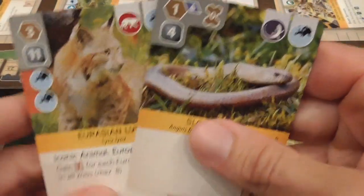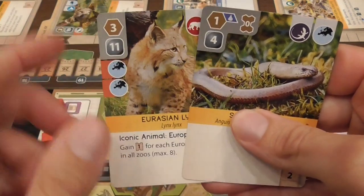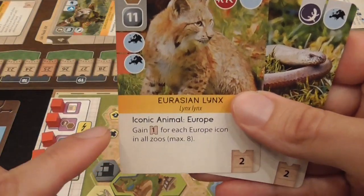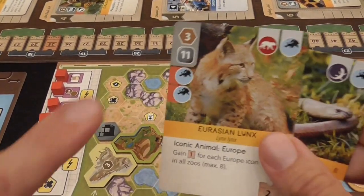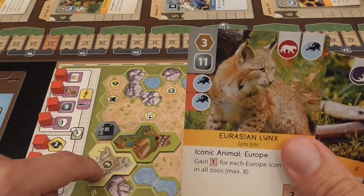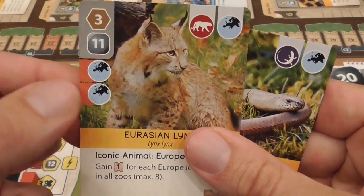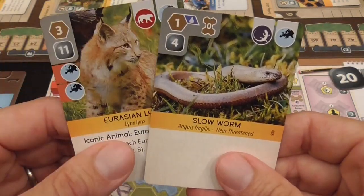The cards represent animals, sponsors, and different ways of scoring. In the top left section of an animal card, it tells you the requirements to play that card. For example, the Eurasian Lynx requires an enclosure of at least three spaces, costs $11, and requires two Europe icons on your board. If you don't meet those requirements, you need to figure out something different.